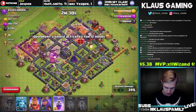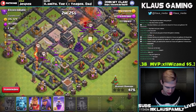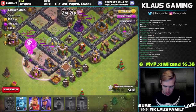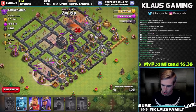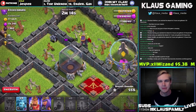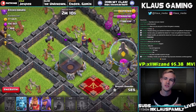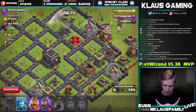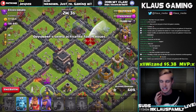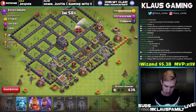We need to make sure that we clear up around the town hall. The group on the right is the bigger group. Let's rage this group over here. This should clear up and allow us to get a two-star. Look at this one beautiful minion grabbing that dark elixir out of that storage. There's very little there — he's doing a little work. But I think most of the dark elixir is now sitting in either the town hall or this dark elixir drill.